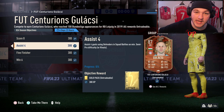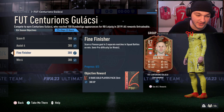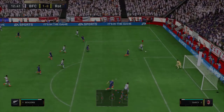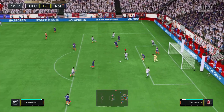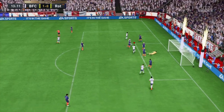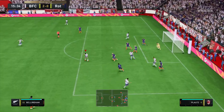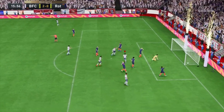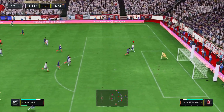Next, score a finesse goal in three separate matches in Squad Battles or Division Rivals. To do a finesse goal - here's an example. All you have to do is press the right bumper plus shoot: R1 plus Circle on PlayStation, or RB plus B on Xbox. Obviously whilst pressing this you're going to want to aim in the direction you want to shoot the ball.